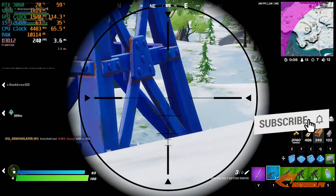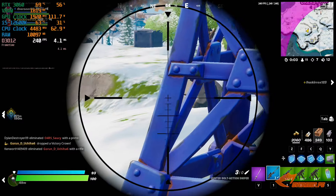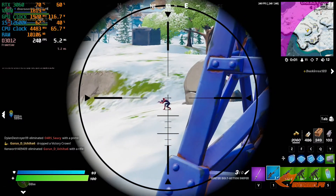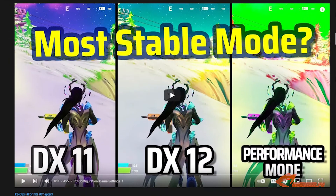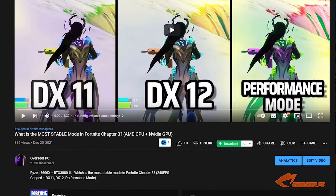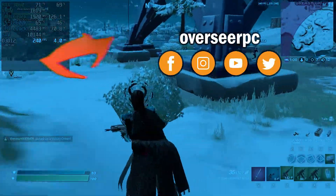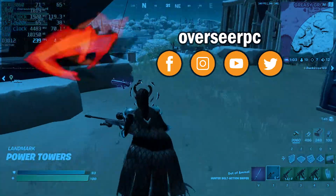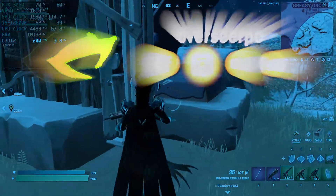Anyway, that's it for this video. If you're interested in stability tests with different PC configurations in Fortnite using different APIs — DX11, DX12, and Performance Mode — I have started making those videos. The first one published so far uses a Ryzen CPU with an Nvidia RTX card. I'll be covering different configurations later: Intel CPU with an AMD GPU, AMD CPU with an AMD GPU, and more. So if you like those, please subscribe and I'll see you guys in the next one.